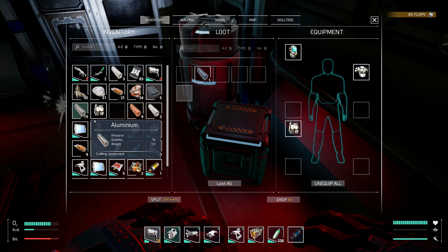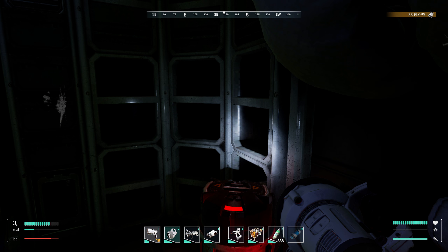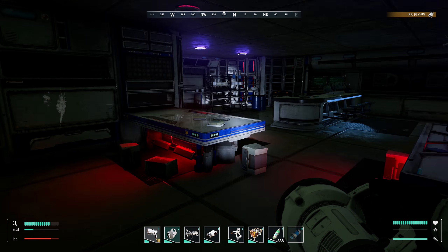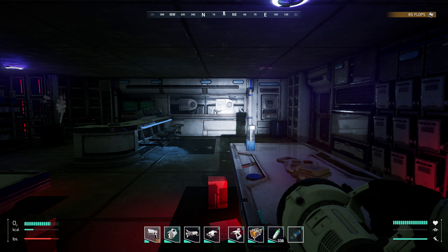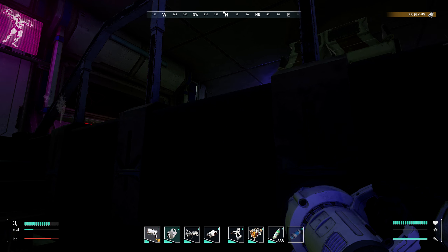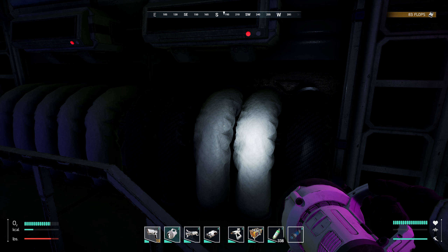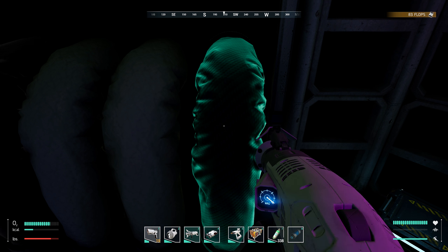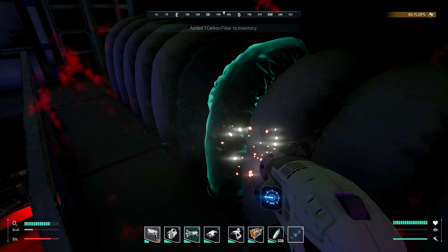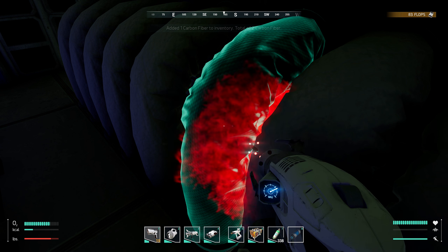I'm just gathering some useful stuff - that's what looting's all about. I know we're going to base build, but I couldn't resist having a look around when I found the place, so I hit that record button. Apart from upstairs, that's about it. There's some stuff we can... wait, is that salvaging? We can rip carbon fiber off. I'm not sure what carbon fiber's used for yet, but I'm sure we'll find out.